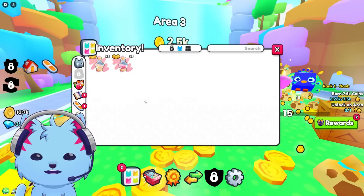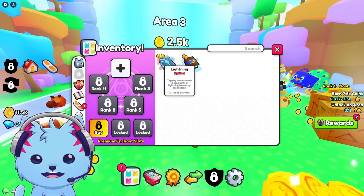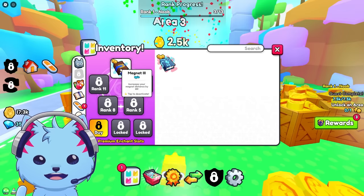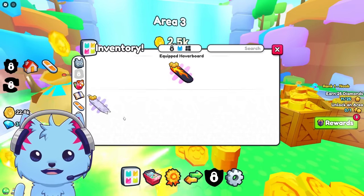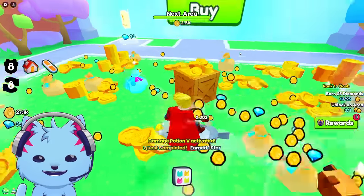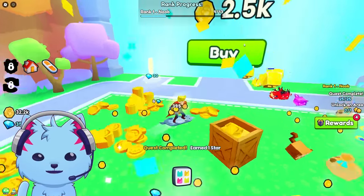I have potions - coin potion, activate! How do I use enchants? Lightning enchant, magnet enchant - how do I use these? I'm actually so confused. I have a magnet which I think works for all my pets.